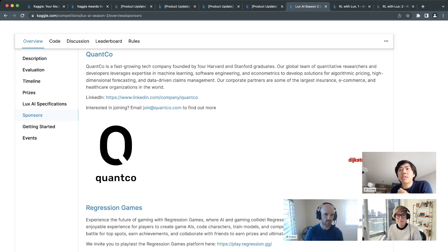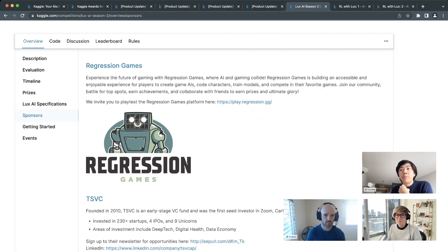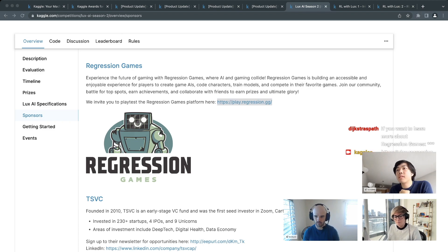Another sponsor is Regression Games, a new startup in the chat — their link is play.regression.gg. If you like Lux, you'll like their platform where you play games like a sport with AI. The last sponsor is TSVC, a venture capital firm interested in new AI-based startups — feel free to contact them if you have AI-based ideas.